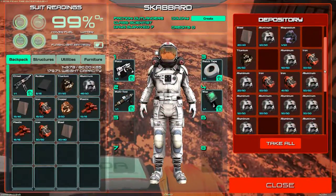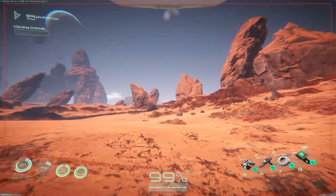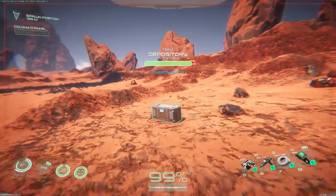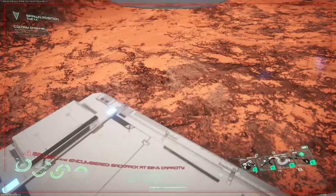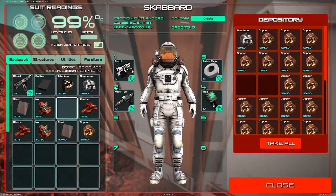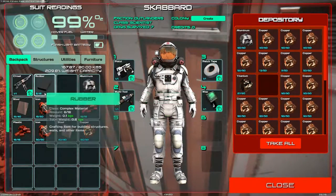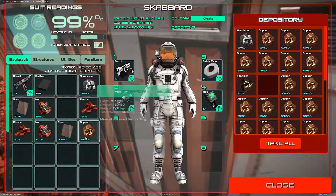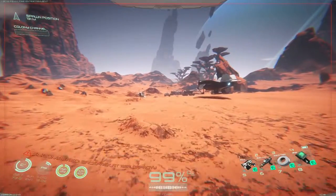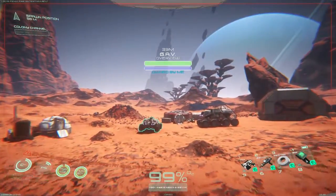Grab more steel and aluminum too — that should be all we need minus the copper. There's no copper in that container. Let's grab a whole batch of copper. Oh no, terrible disaster — I'm over-encumbered. It's all the plates I'm carrying. We'll throw some stuff in there for now and come back to pick it up later.